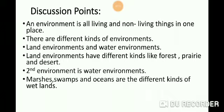A prairie is another kind of land environment. It is flat land that is covered with grasses. Prairie dogs, goats, cows and horses live in prairie. Prairie dogs have sharp teeth and claws. Sharp teeth help prairie dogs to chew food, and sharp claws help them to dig holes that are used for shelter.